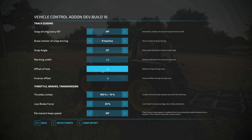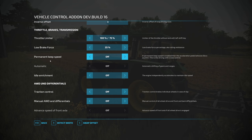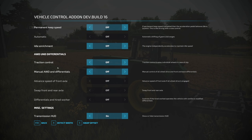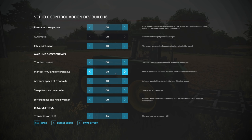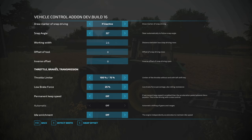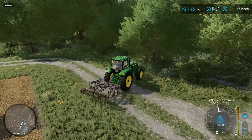Below that is the offset tool — more for plows or mowers hanging off the side of the tractor that need to be shifted over. You can also change your throttle, brake force, and automatic transmission settings — if you're using a manual transmission, be aware of that. There's idle enrichment, where the engine independently accelerates to maintain idle speed. Further down there's traction control and manual differential options to make things more realistic or challenging.